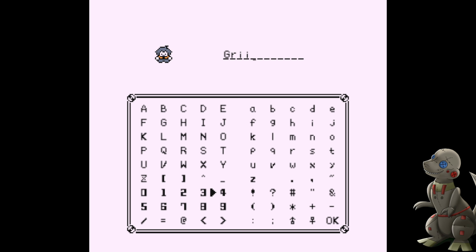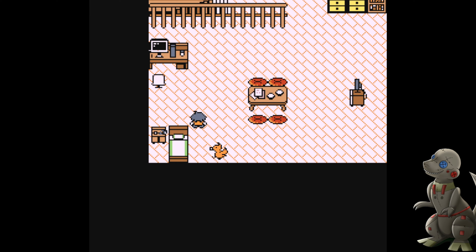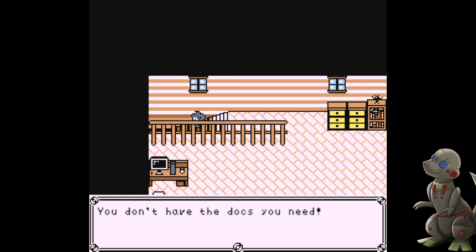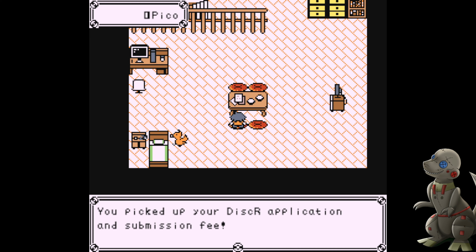You get to choose your starter creatures and set off as a licensed Disc Ranger, tasked to tame the greatest of creatures and bring peace to the land. Disc Creatures is set in a world where humans live alongside a wildly varied cast of creatures, all with different personalities, abilities, and moral codes. You travel across a quaint, quirky landscape taming creatures and helping those in need.